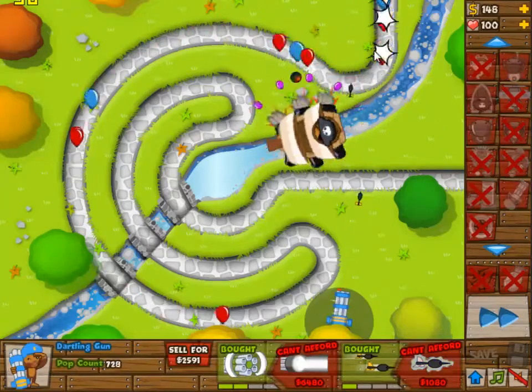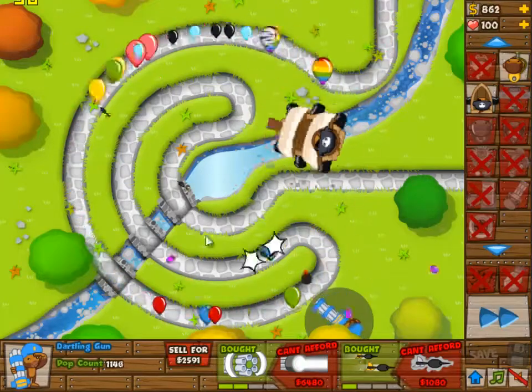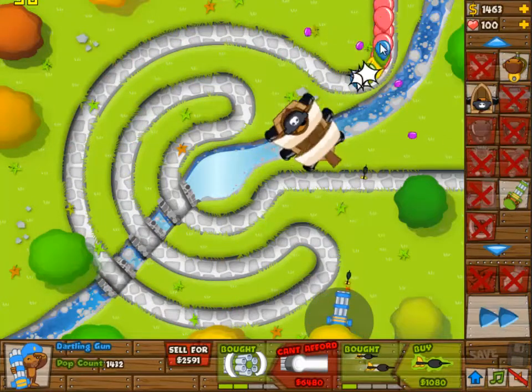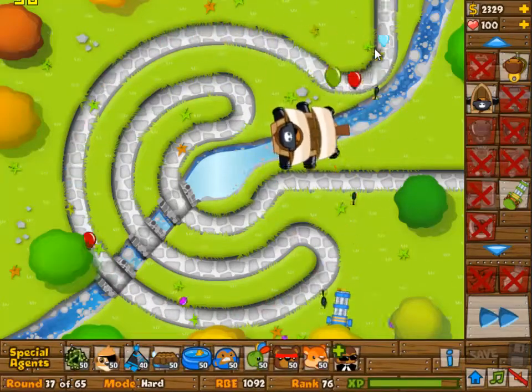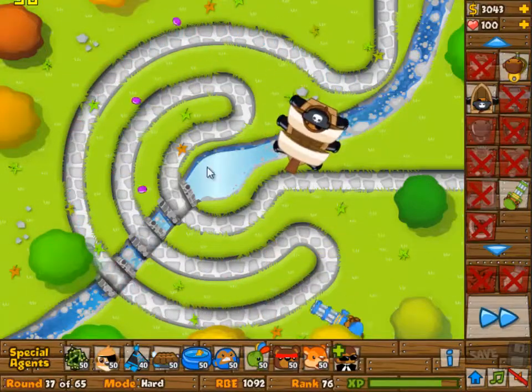We have such a long track with such easy positionings for our towers and such easy tower choices that there is really no challenge in this one once again. It's like either they do one that's much too hard or they do one that's snortastic — build two super monkeys, be done. And that's one of these.